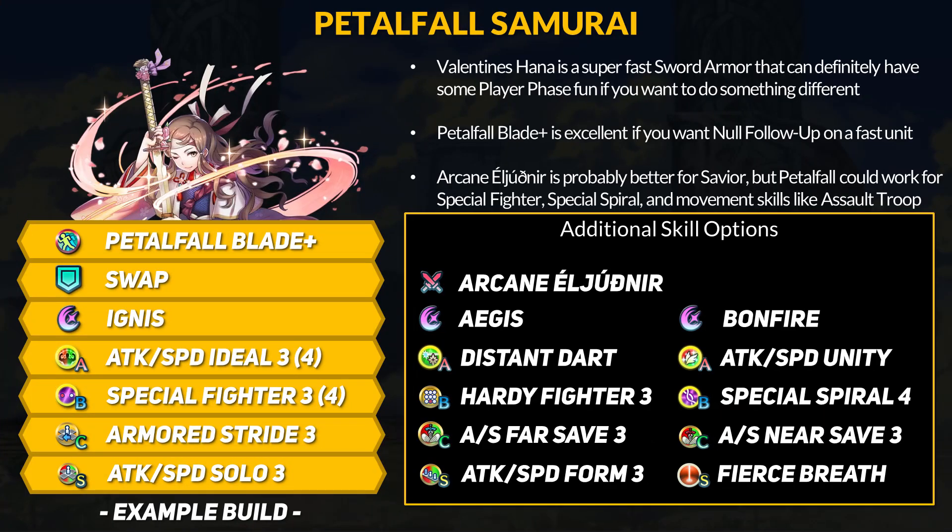In terms of playstyle, there are a lot of Winter Manuela builds to look to for inspiration. Petal Fall Blade combines Null Follow-Up with Special Fighter's extra cooldown and guard effects to be incredibly annoying to slower foes. Like Winter Black Knight, these super fast Special Fighter armored units can run you over if you do not keep up, and they get to specials really fast. Hana has Armored Stride for 2 movement but you'll need to be solo to make it work. If you run Armored Stride, solo skills and Ideal/Ace skills will trigger from the movement buff. Not a lot of defense if you go for attack and speed stacking, but Special Fighter 4 comes with healing on special trigger, which is better than nothing.